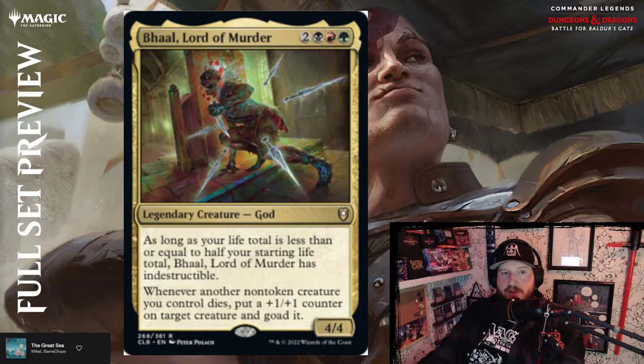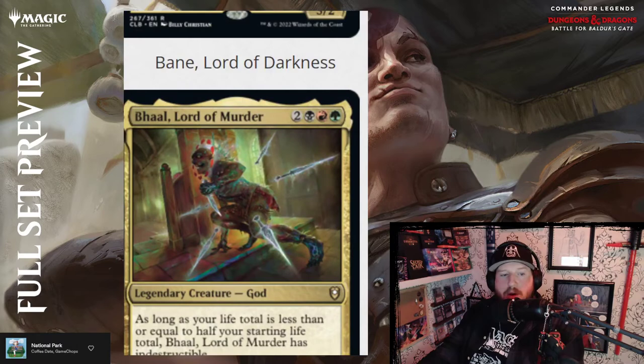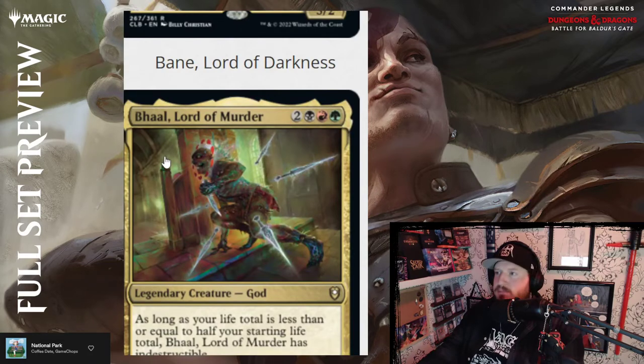Bhaal, Lord of Murder — this character was mentioned multiple times across multiple cards. For two, black, red, and green, it's a 4/4 legendary God creature. As long as your life total is less than or equal to half your starting life total, Bhaal has indestructible — same thing as the previous God. Whenever another non-token creature you control dies, put a +1/+1 counter on target creature and goad it. He's basically the Lord of Goad — his name is Bhaal.